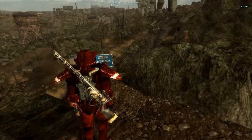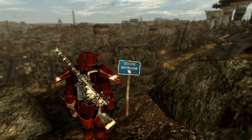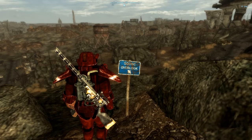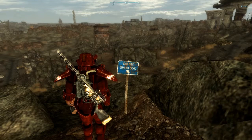Other important mods I have are Project Nevada, which is New Vegas's version of Fallout Wanderers Edition. It changes a lot of settings in the game, makes loot harder to find, adds a harder hardcore mode, and adds neat little overlays like the visor overlay that will load here.